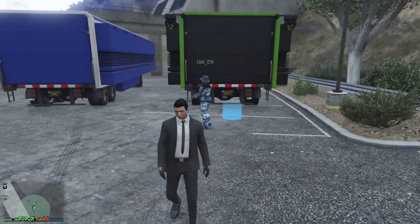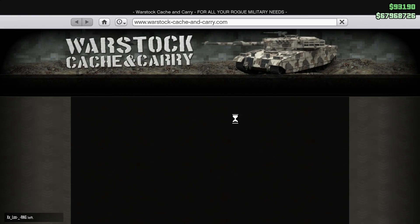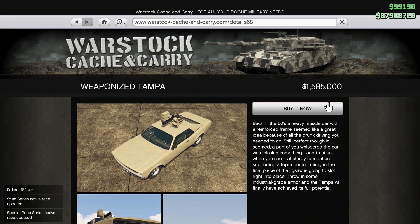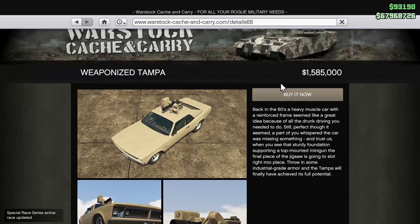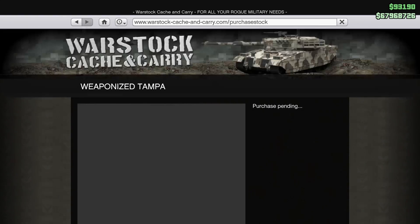What is up car addicts — so we just finished up the Weaponized Tampa mission, so I'm gonna go ahead and buy it right here. I'll show the customization for you guys, the upgrades and all that. The original price is 2.1 million, but after you do the mission it's discounted to 1.5 million, which is practically 1.6. So you save about half a million dollars if you do the mission. I highly recommend it — this thing is absolutely insane.